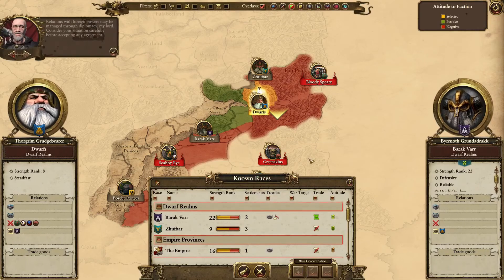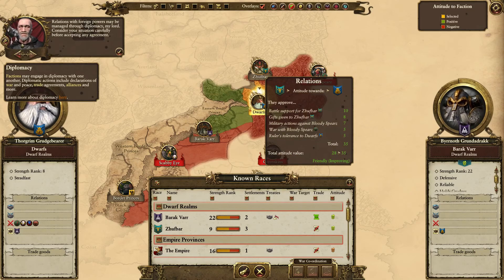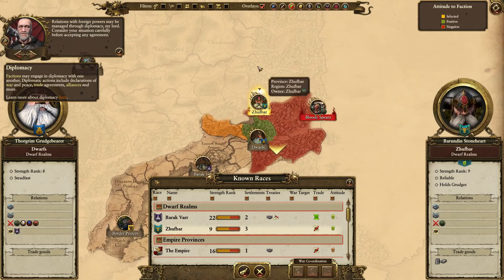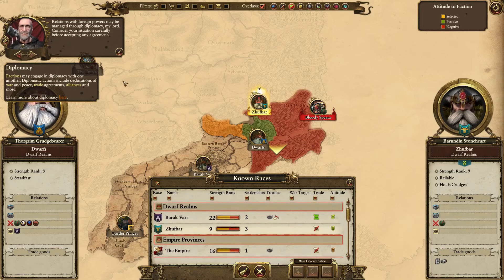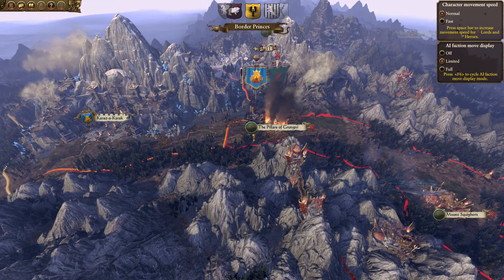Let's take a look at diplomacy - relations with foreign powers may be managed through diplomacy. We trade with those guys. The Scabii are orcs. We have some humans down there, and greenskins to our east and somewhat west. Let's talk to Zufbar - they kind of like us but not really that well. We cannot trade with those guys, and we won't trade with the orcs of course. There's nothing really we can do in the diplomacy screen, so let's end the turn.